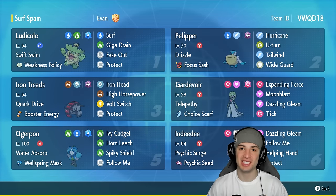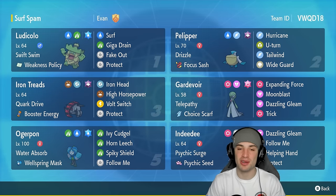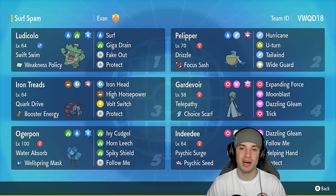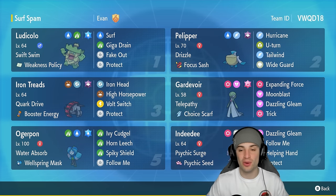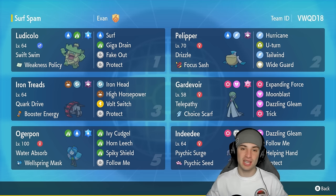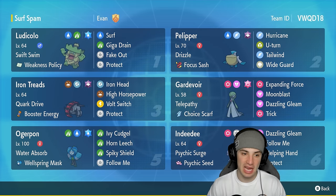What's going on YouTube, Jeans here, welcome back to the channel. In today's video, super excited to bring you guys a Swift Swim Weakness Policy Ludicolo team for ranked regulation. Ludicolo is a super dope Pokemon, love it in the rain. It learns the move Fake Out, so what we want to do is lead Ludicolo and Pelipper, set the rain, Fake Out turn one, and then pivot into Ludicolo with Pelipper to pop that Weakness Policy. At that point we can be plus two on attack and have the speed boost due to Swift Swim.